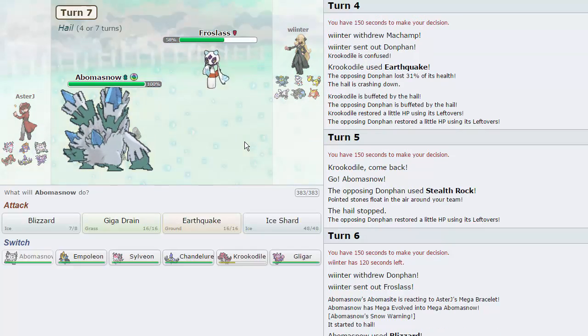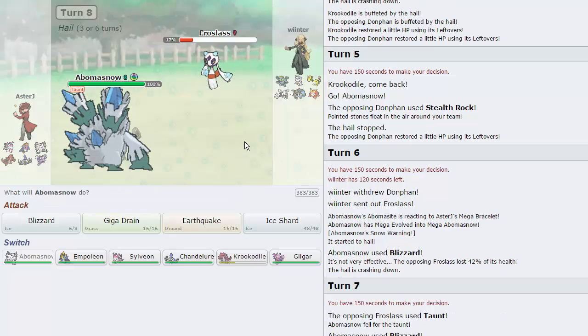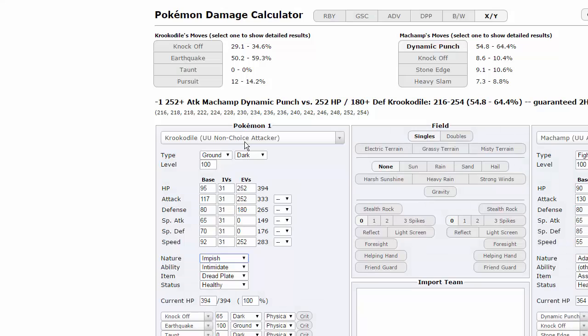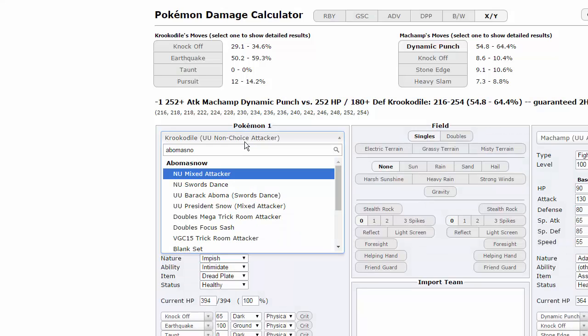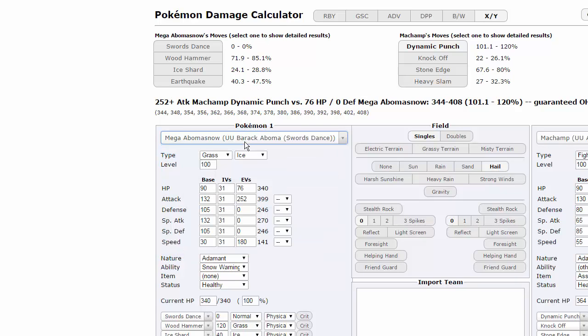Going to go for a Blizzard on the Frostlass — doing a little bit of damage. I'll go for another one as he goes for Taunt, which is great. Blizzard hits for a lot of damage. How much does Ice Shard hit for? We only have 302 attack. Let's check Mega Abomasnow — we're Modest with some attack investment. It looks like we're actually at 144 attack. Against Frostlass running a Spikes lead, Ice Shard doesn't do quite enough.